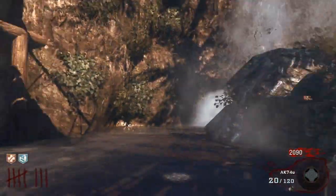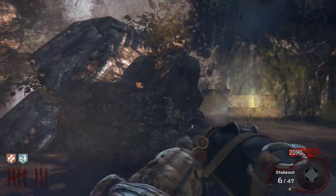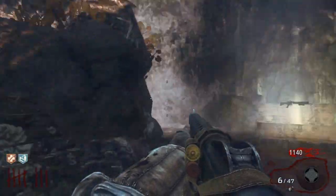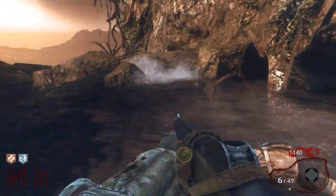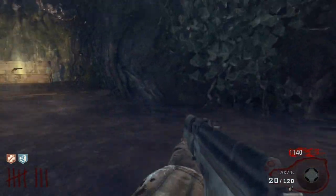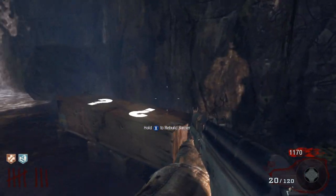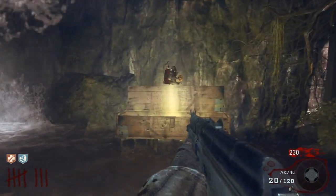Stick with the Stakeout and stick with the 74U until we can get the baby ray, then switch out the Stakeout for the baby ray — or you could just upgrade the Stakeout. By round 10 you should either have the baby ray or the Stakeout upgraded. By round 10 you also want a good gun — the 74U upgraded would probably be the best.